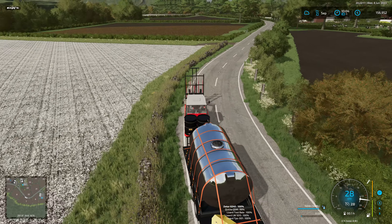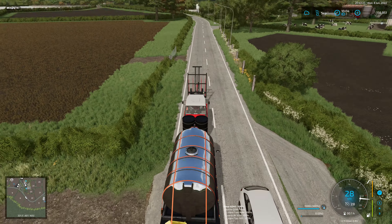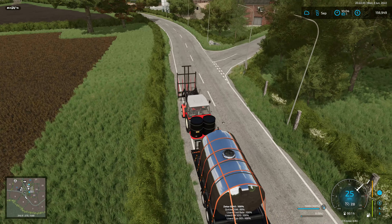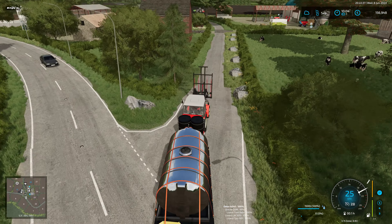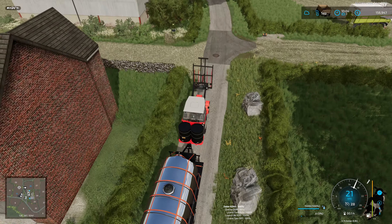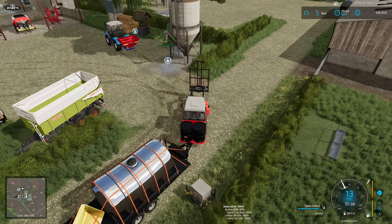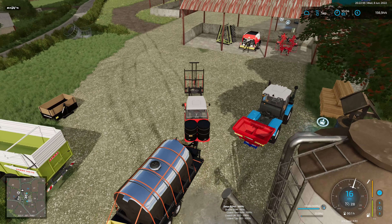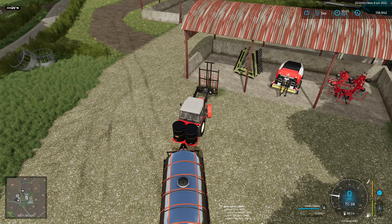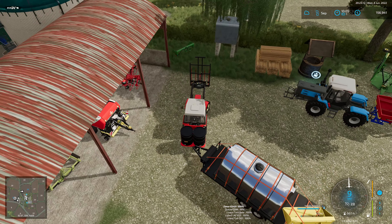Another thing I do love about this map is the walls - absolutely amazing. Just look at that: the weeds next to the walls, so authentic, and the weeds in the hedges. This is what I call attention to detail - it's the small things that make it. There will be problems and issues, everybody knows that, but it is a beautiful map. When I first went around it, it had the same wow factor as Calmston. This had the same wow factor for me as Calmston when I first saw it.